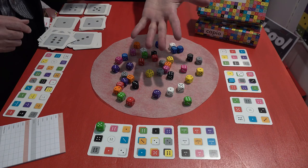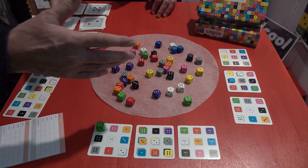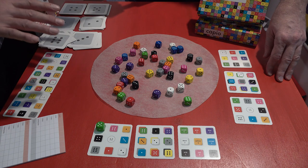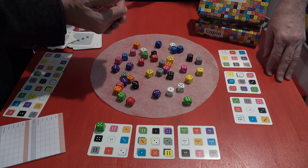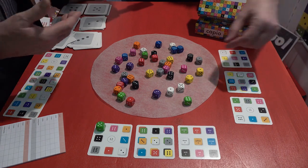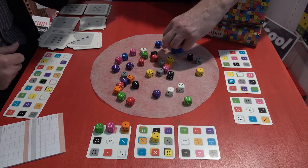So do we start by just rolling all the dice and then grabbing what we want as quickly as possible? Before we start, every player gets three cards. There are six different tasks, so we select three and put them down in front of you. Then we all take the dice, drop them simultaneously, and as soon as they are down, everybody plays against each other grabbing. Here it's any yellow and then the white on top.